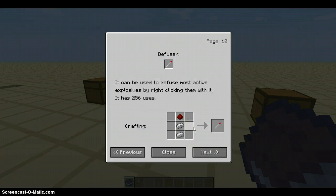Moving on. Fuser: it can be used to diffuse most active explosives by right-clicking them with it. It has 256 uses — holy crap. That's it: two iron and then a redstone. It actually looks like that too.